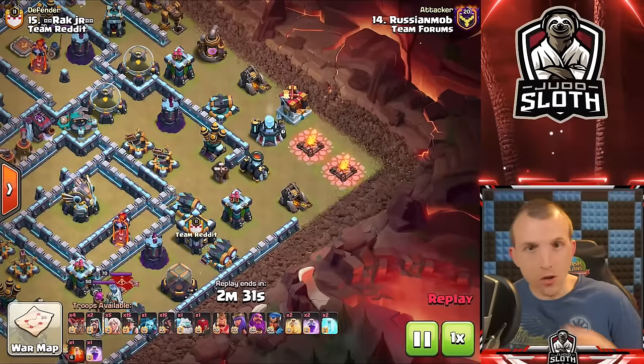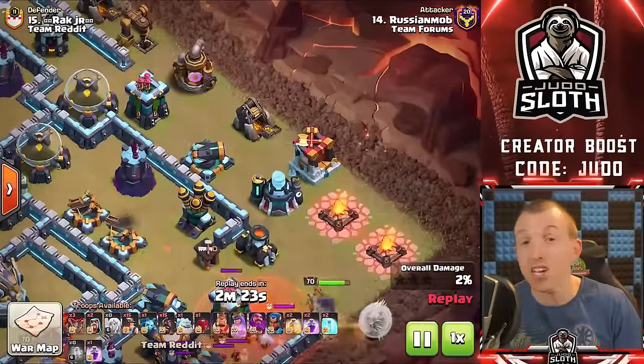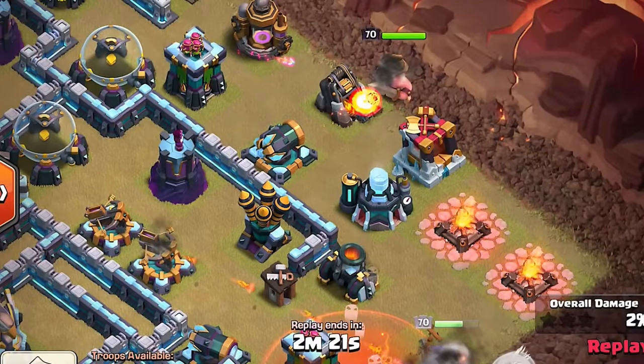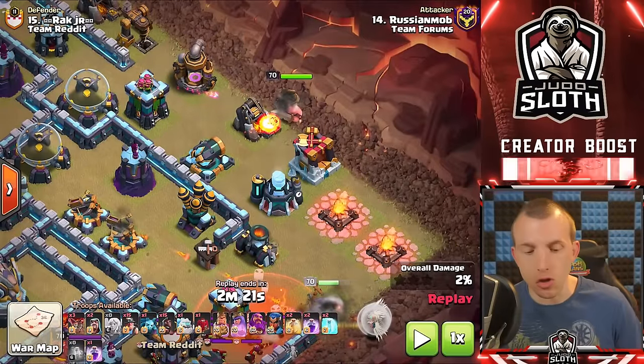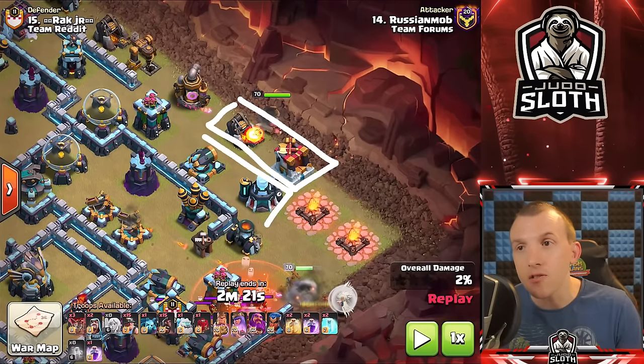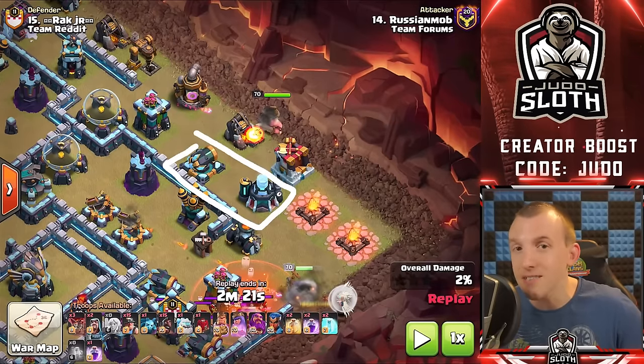If you are Town Hall 7 and have unlocked your Barbarian King, know that he is a brilliant funneling troop — though at TH7 you probably want him in the center of the base. For high-level play, however, he's actually one of the best funneling troops. He's incredibly easy to control because his pathing is very predictable. There is one tricky situation though: when there are two layers of buildings on the outside — notice how there's not just one layer, there's actually the cannon and laboratory a little bit deeper.